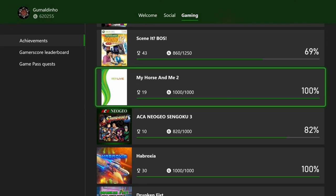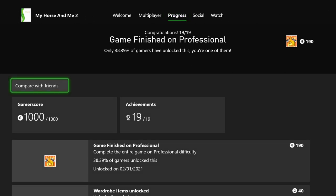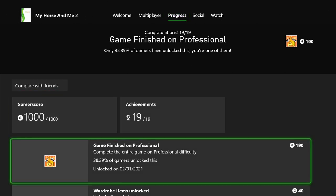The month started with me playing My Horse and Me 2. I've had this game for nearly two years — I've had it two years in March. I'd heard it was an easy completion, so I decided to pull the trigger on it. There are a couple of tricky achievements: you do need to do two playthroughs — an amateur playthrough first, then a professional playthrough second.